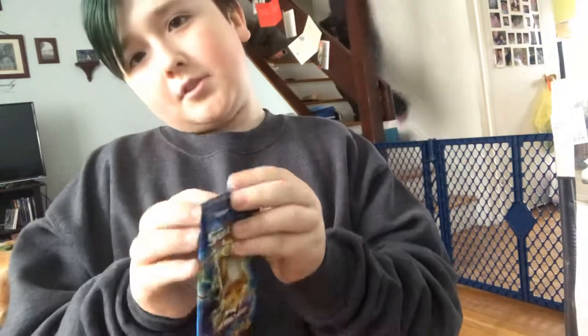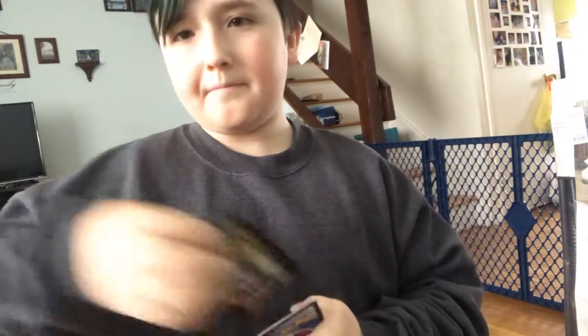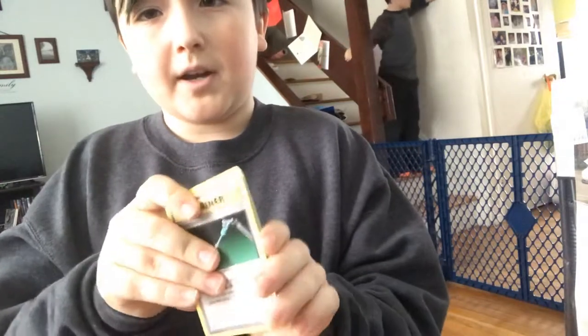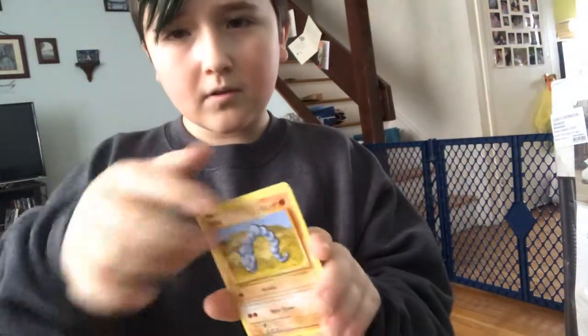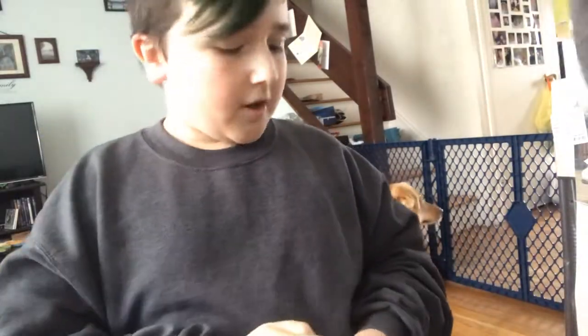First one we're doing is an Evolutions pack. I'm going to do a card trick, but if you guys don't want me to do card tricks in the future, just tell me and I won't do them. Take out the code. Okay, I'm going to do the card trick — one, two, three, front. Oh, there's a bunch of glue. Can I show you the glue? Look. Reverse Haunter and... doodong. Not the best start.